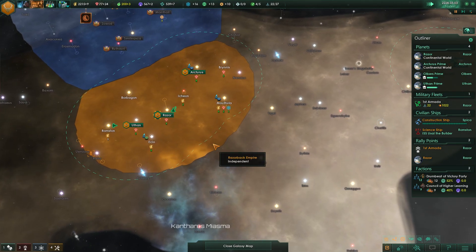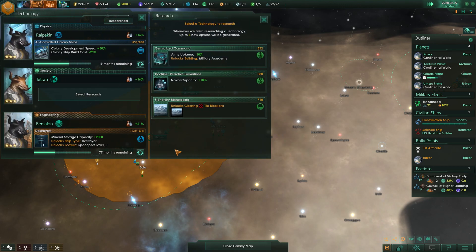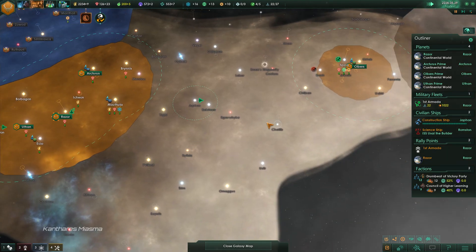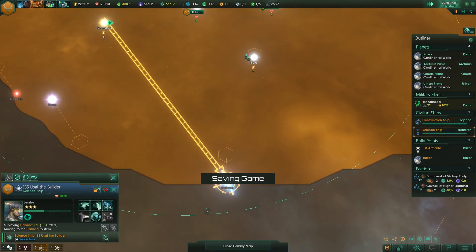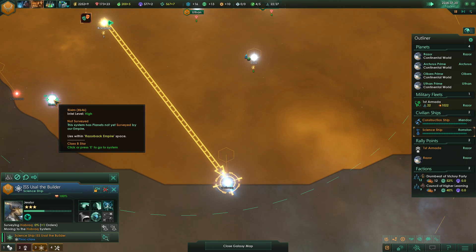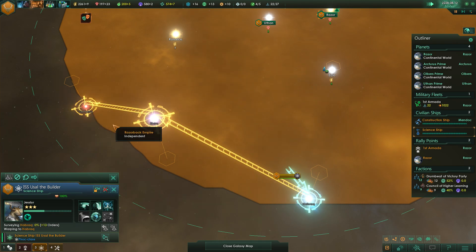Plus three food now, so that's going to help the growth of our guys. Technology researched — naval capacity just went up. We can do another one. Actually we're going to remove these blockers. We're about to have the ability to build destroyers here as well.